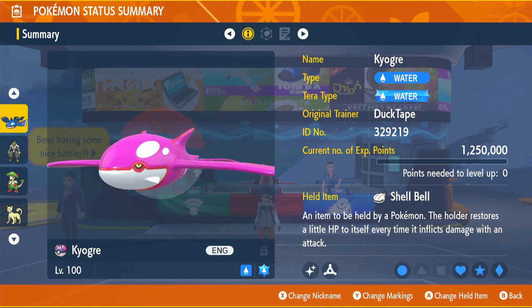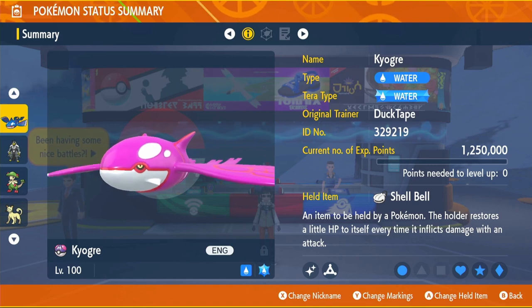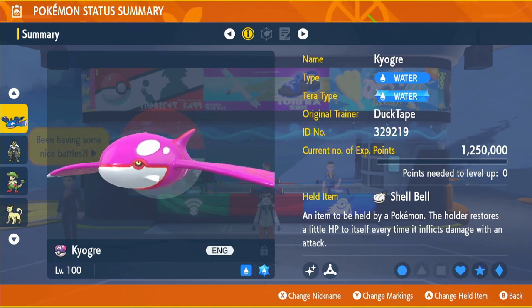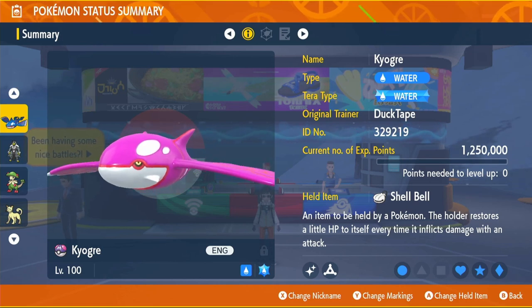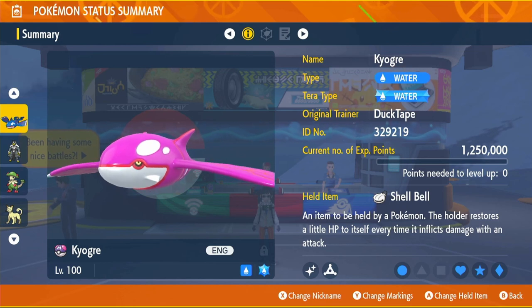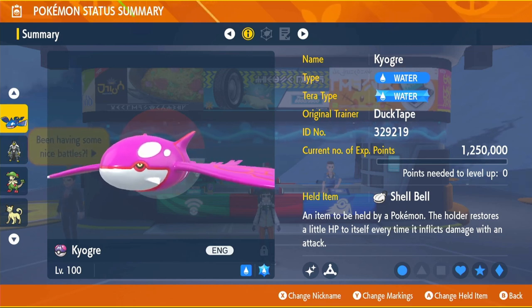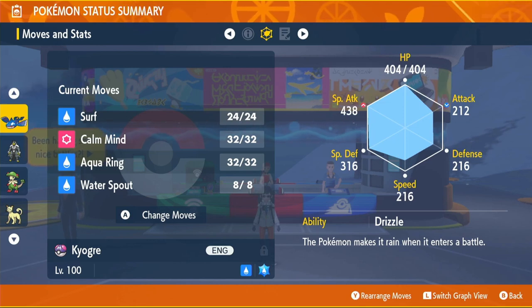Now for the special attacker: the king of the sea, Kyogre. It's a plain Water type with Water Tera type. It holds Shell Bell to recover 12.5% of damage dealt as HP, same as Urshifu. This is a very fun build — EVs go into Special Attack and HP, with max IVs on everything except Physical Attack.